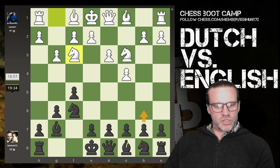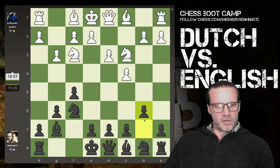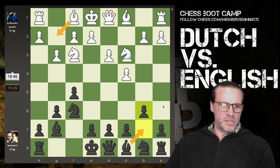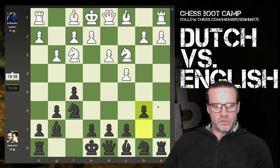Now we have the knight out, so I could actually have time to fianchetto my light square bishop if I chose - I don't think that's a bad idea actually. So if he puts his bishop there now, I've got time to put mine on b7. He's already taken over a minute, but that's okay, he's got plenty of time. I want to use the clock and pressure my opponent, but I do not want to rush.